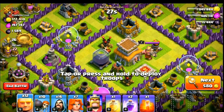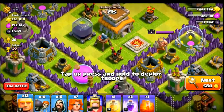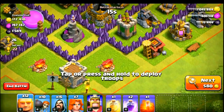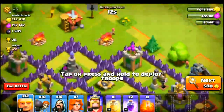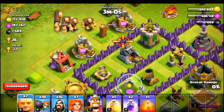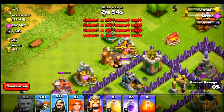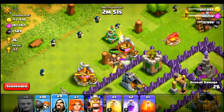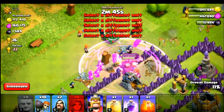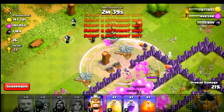Looking for a base — this one's okay but doesn't have much loot. It has 26 trophies though. I'll go from this side. I'll put some giants here and some wall breakers behind them, and some wizards to clean up. I won't repeat my mistake — I'll first clean up all the outside buildings and then put my valkyries so they can go straight in.